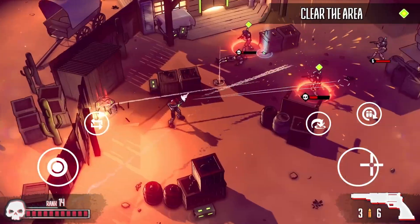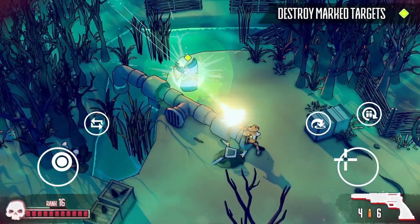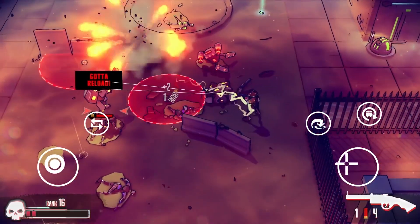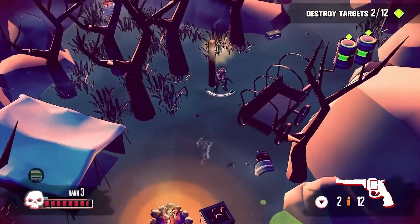Dustin Neon is a very straight-to-the-point, top-down style shooter that doesn't take itself too seriously. Don't be fooled by its bright colors, quirky story, and appearance — this game can be challenging.